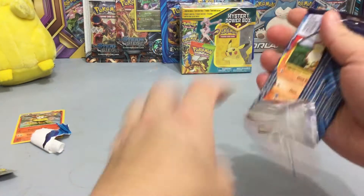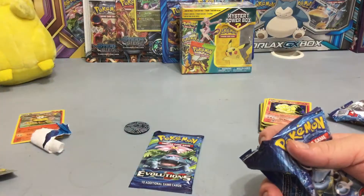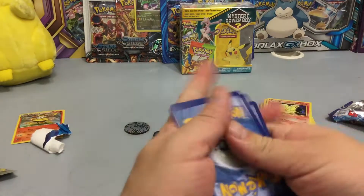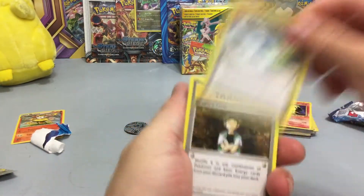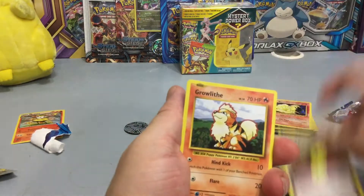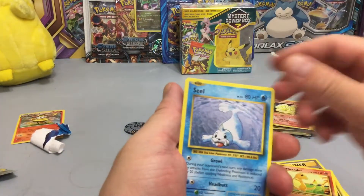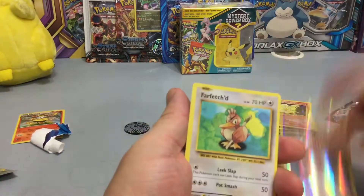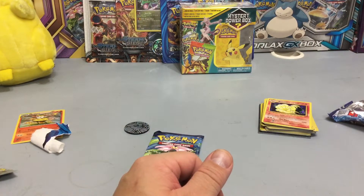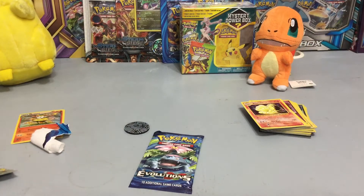Here we go guys, another pack. Here is the code — enjoy that code. Let me know in the comments down below what you get. We have Spirit Link, Brock's Grit — I've never pulled a Brock's Grit full art yet — Rattata, Water Energy, Magnemite, Charmander, Seel, Pokédex, Farfetch'd. I got a Charmander, little Charmander! Cool, coolio.